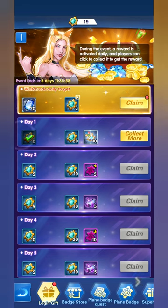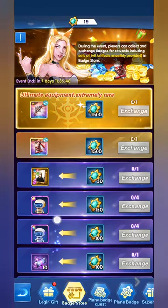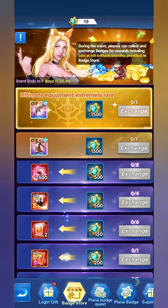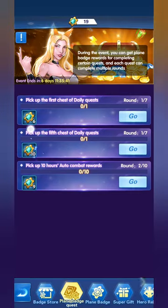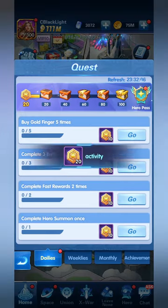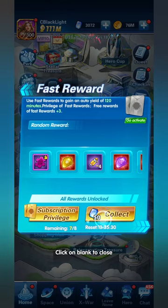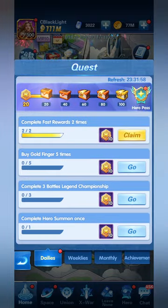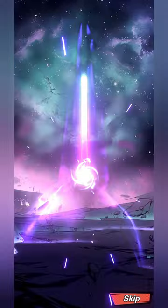We've collected our first Plain Badge for day one login. You can also collect three extra badges by watching ads daily — that's the upper section with 20 blue diamonds. During the event, accumulate Plain Badges by completing the daily quests each and every single day. By completing them you'll gain extra Plain Badges directly from the event quests.